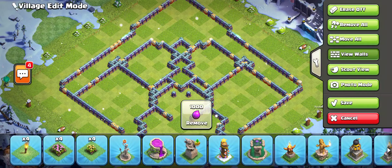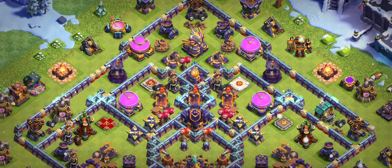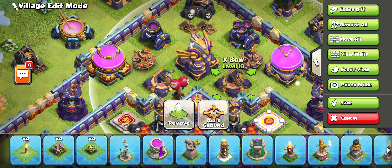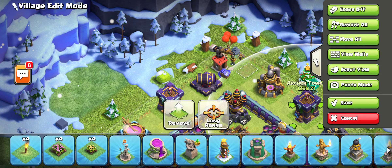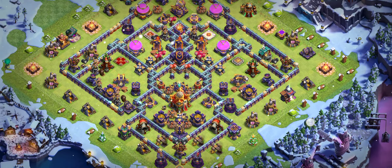Base number two is another really good global trophy-pushing base — make sure you try it. You can see this area is really dangerous because of the two Eagle Artillery and the defenses towards the tower. That's another one-star base, and I hope it works for you.